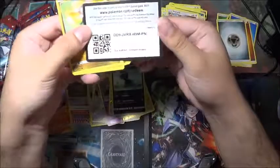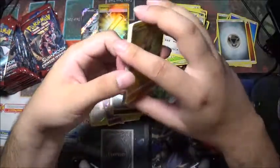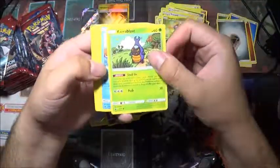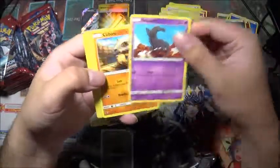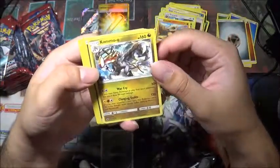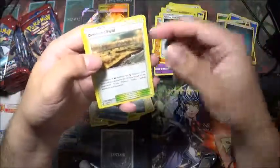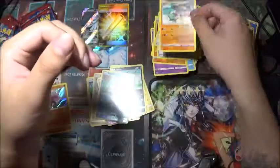And this one — do a code, there we go. Pause it if you want it. Jangmo-o, Chira Blast. Phoebus, Salandit, Cubone, a Remoraid, reverse holo, and a Kommo-o as the rare. Fighting Memory, Devoured Field, and a Gastrodon.